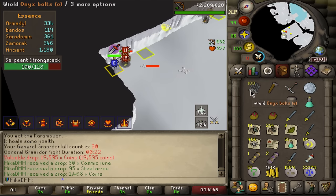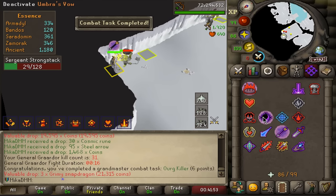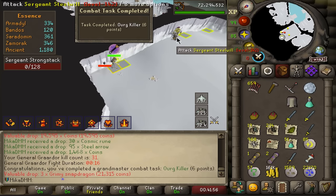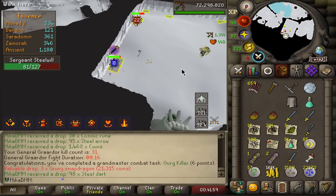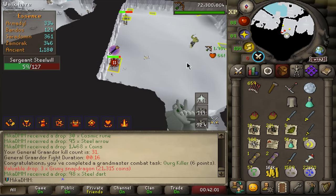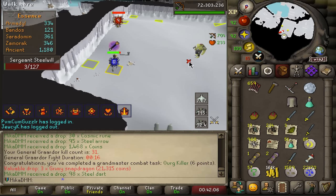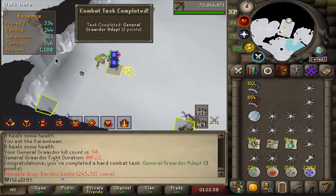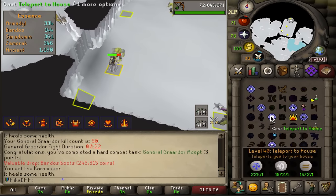These kills with range are so chill — I don't need to do anything. That is the Org Killer task — I believe this is 20 kills in a row without leaving the instance. With my relics I can AFK Bandos completely, I need nothing in my inventory: no food, no prayer. And I got Bandos boots — I can sacrifice those for Torva. That's something.